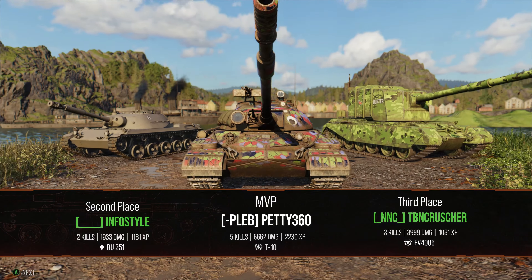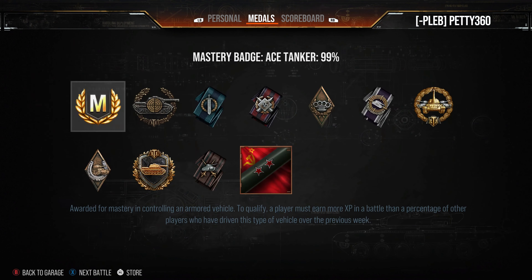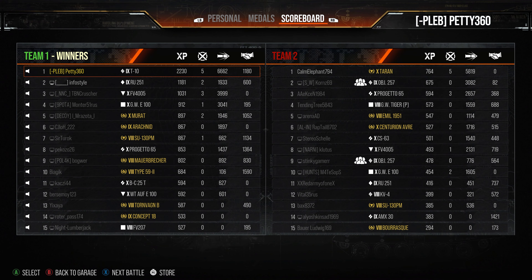We finish with a victory — five kills, 6.6k damage, 1100 assistance, 1800 blocked, Ace Tanker, High Caliber, Steel Wall, 2.2k base XP. A really great game for the T-10 in a tier 10 game. It's an absolutely solid tank, a great tank to grind through, and it leads to the 277 which isn't bad at all. It's a proper old school tank. As always, everybody, thank you very much for watching — I'll see you next time.